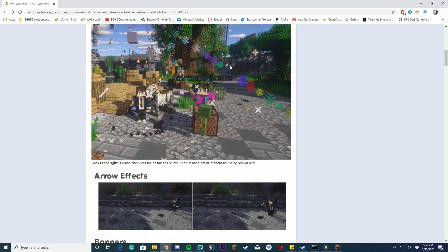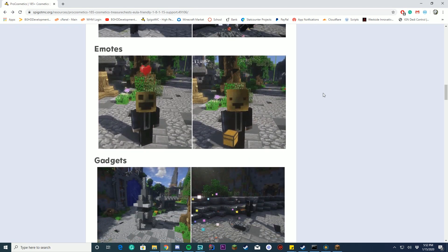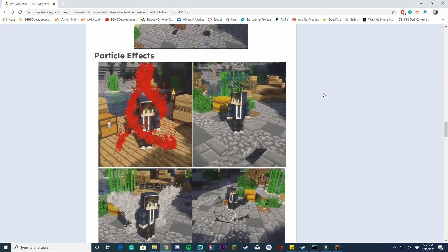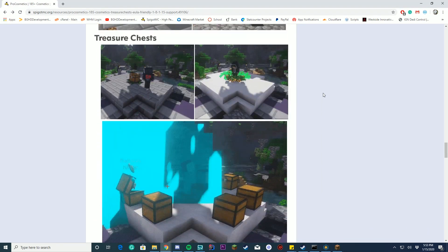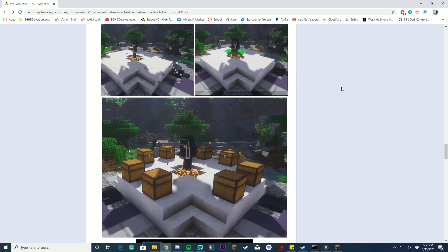You can play mounts, you can have songs, arrow effects, banners, balloons, death effects, emotes, gadgets, miniatures, morphs, mounts, music, particle effects, pets, trend, treasure chests — just like MinePlex does — but with these cool animations, which I really enjoy.